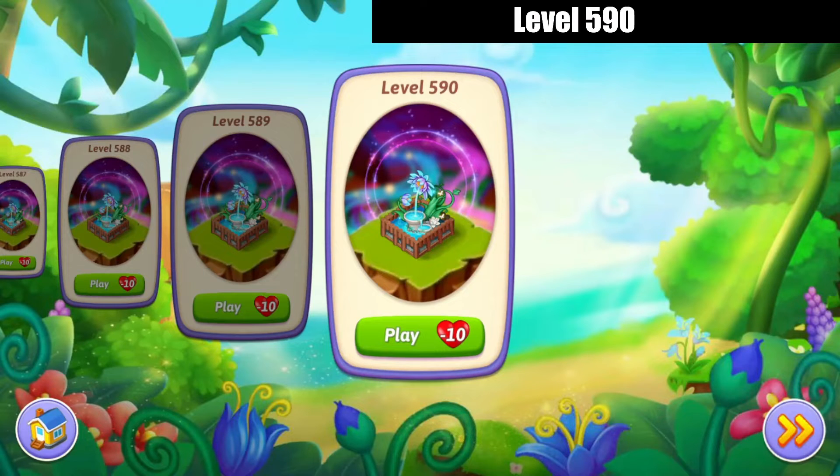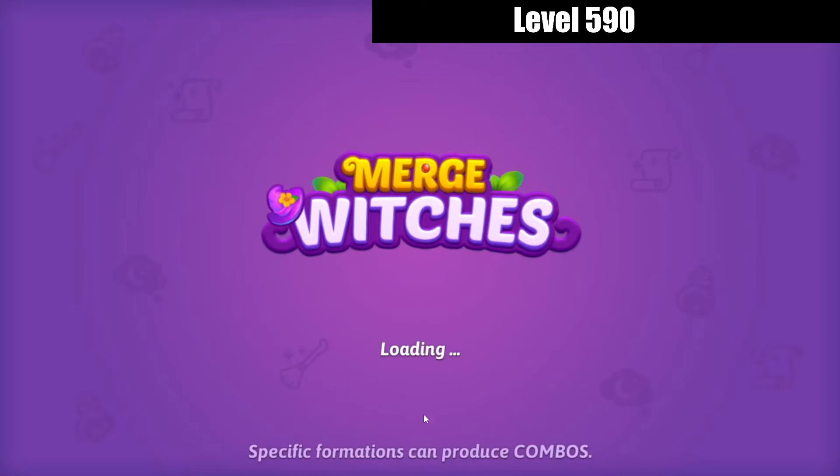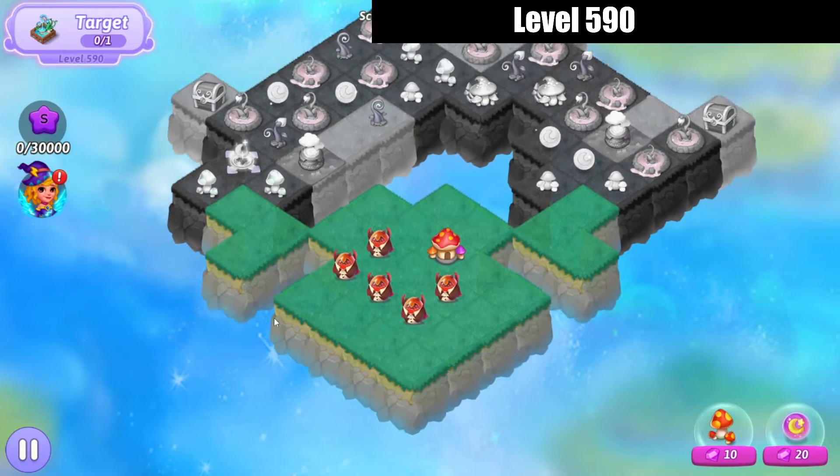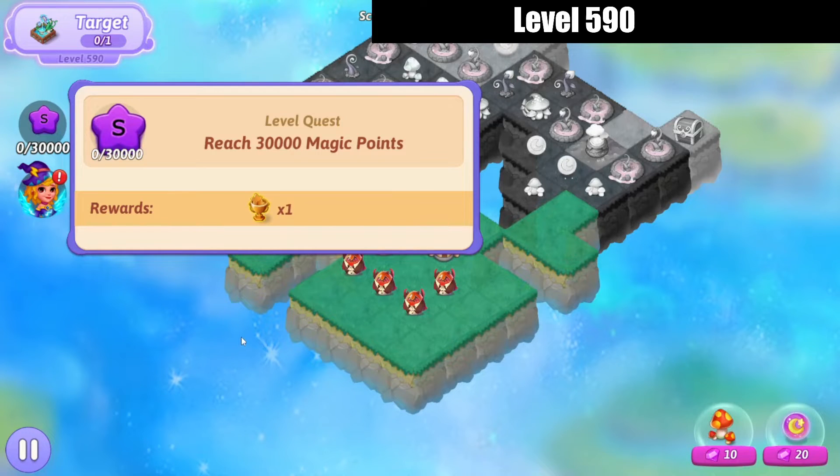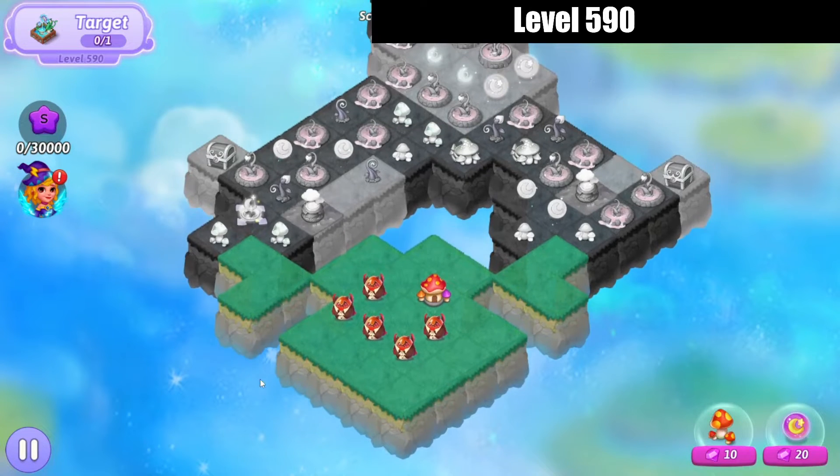Hello, Zukira here, playing level 590 of Merge Witches. Let's check it out. The target is a Strange Flower Fountain. 30,000 magic points will get us that trophy.